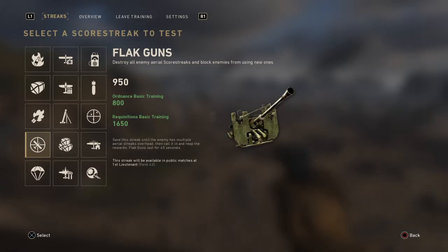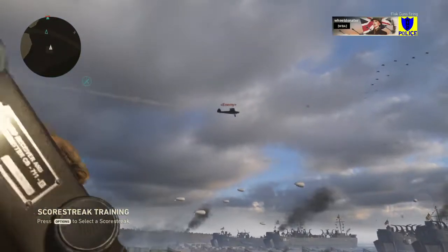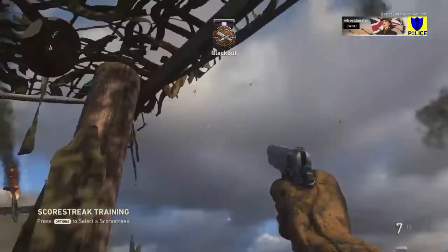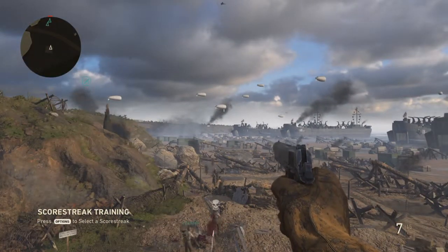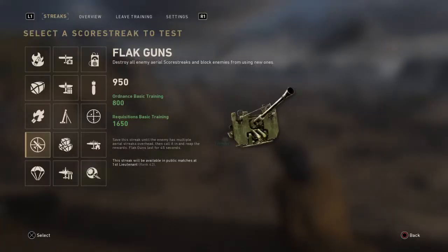Next up, we've got the flak guns. These destroy all enemy aerial scorestreaks and block enemies from using new ones. I can see this in the air now — it's going to fall out of the sky. If your enemies have got planes coming in and you happen to have flak guns, just stand by with it and you will be able to take them out.